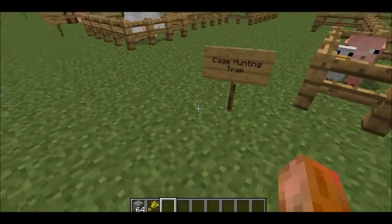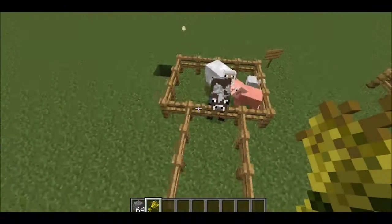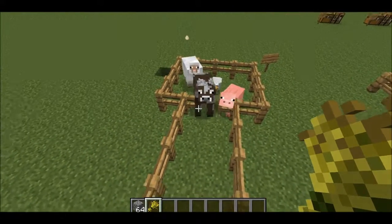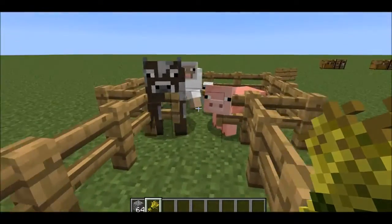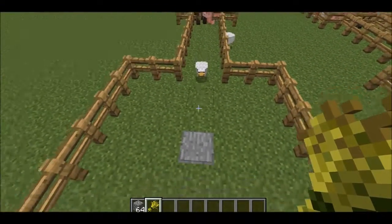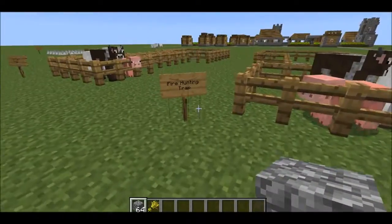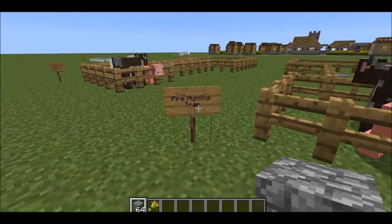The first trap we're gonna go over is called the cage hunting trap. Now let's see this trap in action — let's see who's gonna get trapped. Looks like I'm gonna have to help. Up here comes the chicken, let's go chicken — and chicken's trapped. Okay, well that's the cage hunting trap.